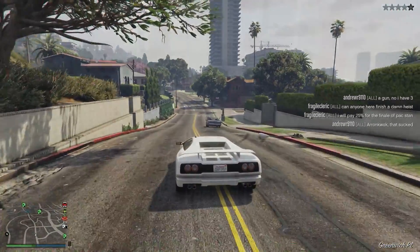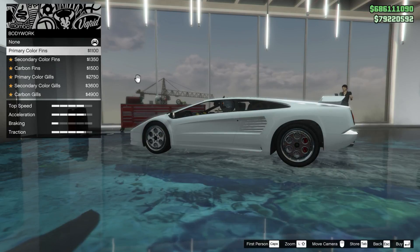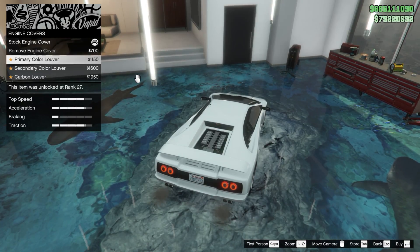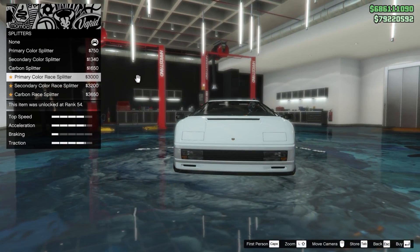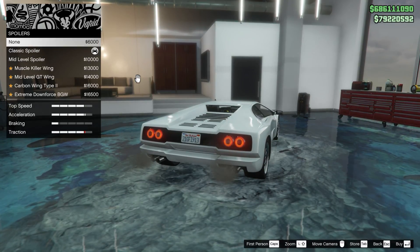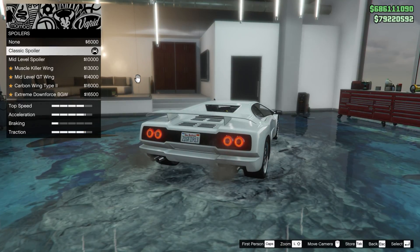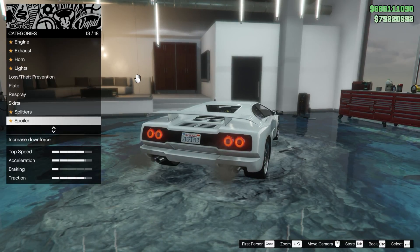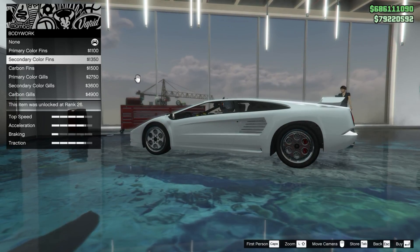We're back in the garage. Apparently there are some decent customization options - engine blocks you can change, respray, skirts, splitters, spoiler. It comes with the stock spoiler, so you do get a traction increase from having any form of spoiler on here, but there is no downforce modifier with this car. When I was driving it with the stock spoiler, it did not feel like it had that much grip. There's also suspension, transmission, turbo, and wheels.